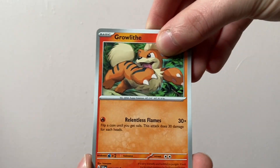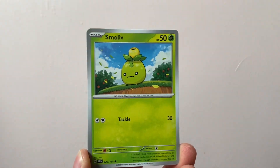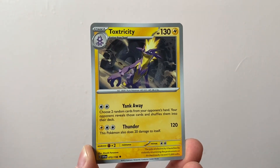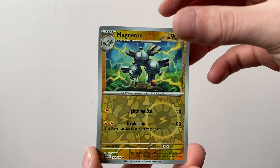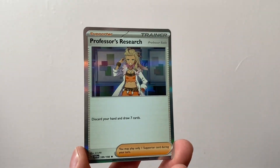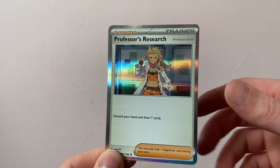We've got the Shuppet, Tandemaus, Smolive, Vitality Band, Toxtricity, Mouse Hold, and Magneton Reverse Holo. I still am looking for the Reverse Holos to complete the Master Set. We've got a regular Professor's Research Holo and a Basic Energy in the back. You do get a Holo card in every single booster pack, if you didn't know that already.